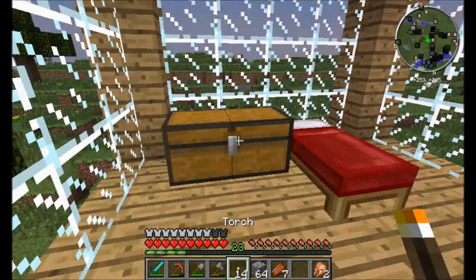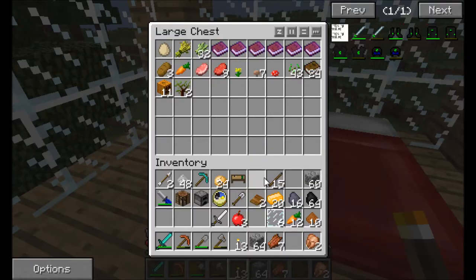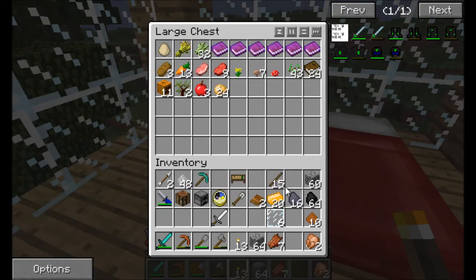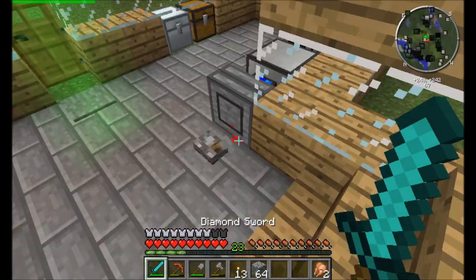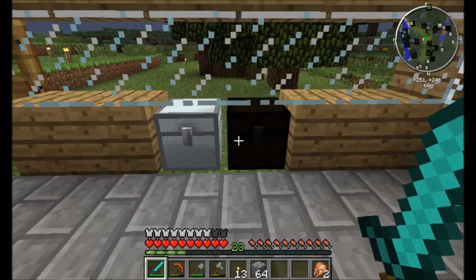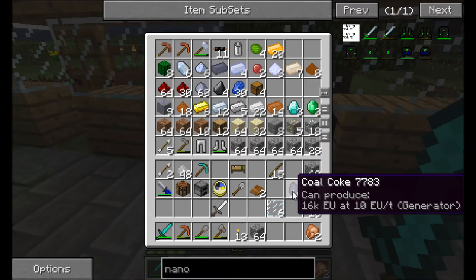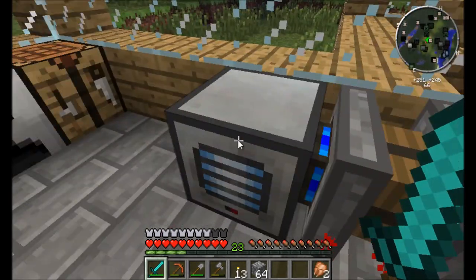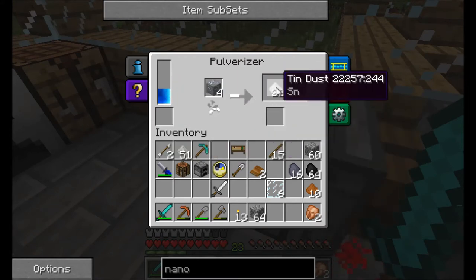I can make a double chest — beautiful. We'll throw a torch right there. These books can go in there. More food — carrots, potatoes, rotten flesh. Let's go back down. We got some brass and coal coke — that'll be good in a generator. Our power's going down, which is good, less of a risk of explosion.